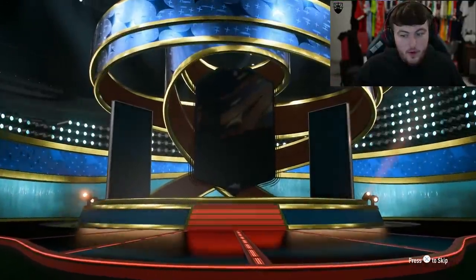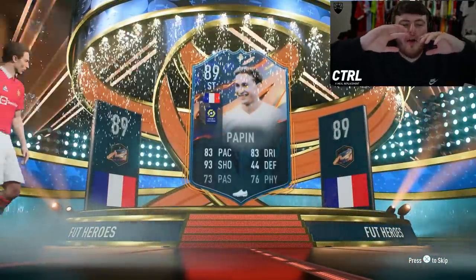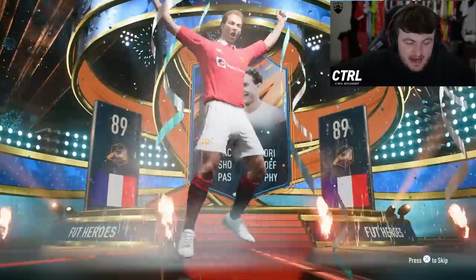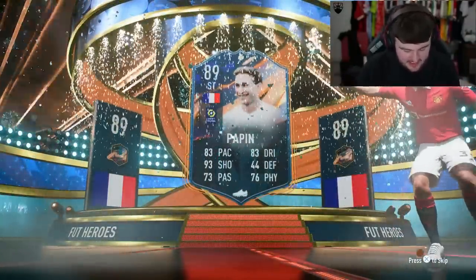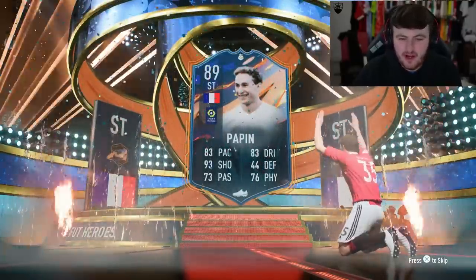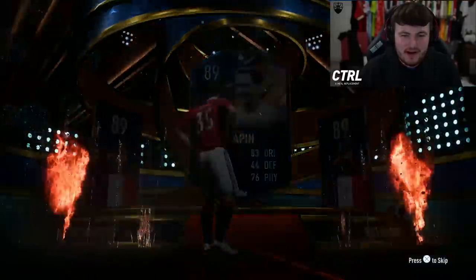Let's open it and see what we get. Our hero is French — I honestly forgot Papin and Govou were in the game. I thought I got Janola! That is disappointing to say the least. 89-rated Papin — not ideal.